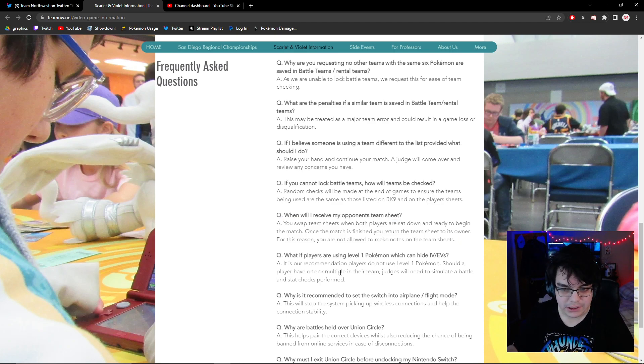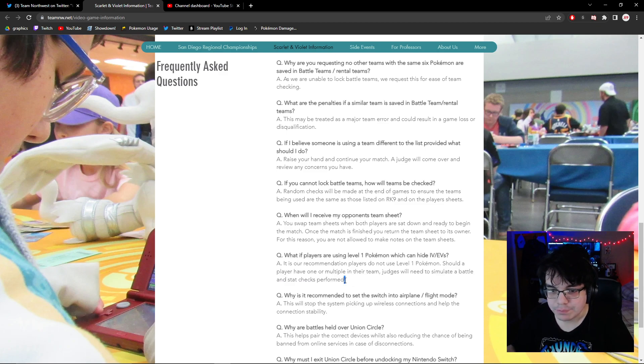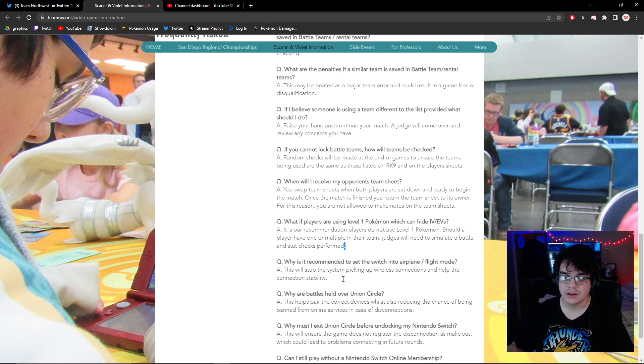That's a big concern on my end. What if players are using a level 1 Pokémon, which can hide EVs and IVs? That one's less bad if you're not cheating, but they're going to have to spend more time checking your stats. Level 1 hides your stats and it's just annoying for judges. Don't extend the tournament more than you need to — just use level 50 Pokémon. Level 50 and level 100 are the easiest to verify.